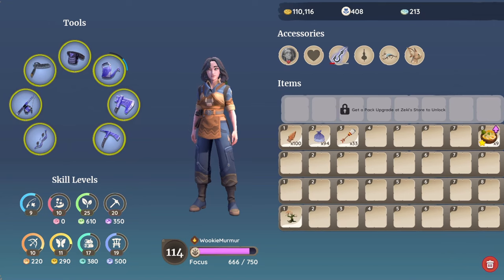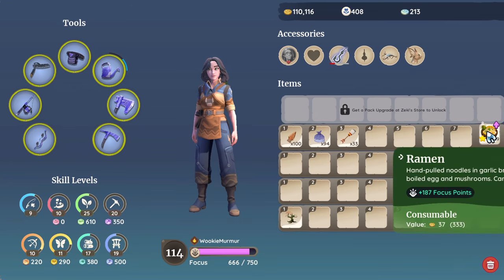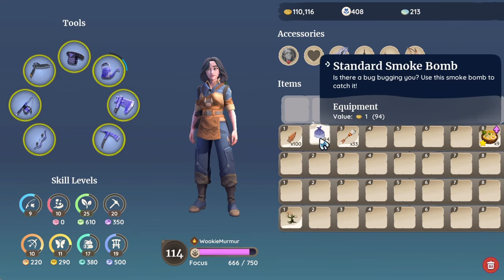I also like to carry some flares with me so I can let people know when there are flow trees in the area. You are going to need a lot of food because you're going to be burning through it. Optionally, I also like to carry smoke bombs just in case I see any interesting critters, and standard arrows for the same reason.